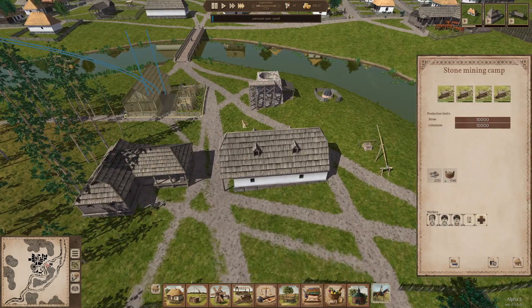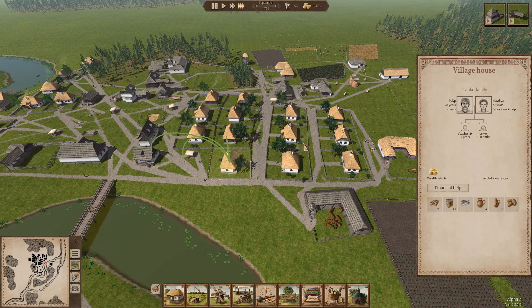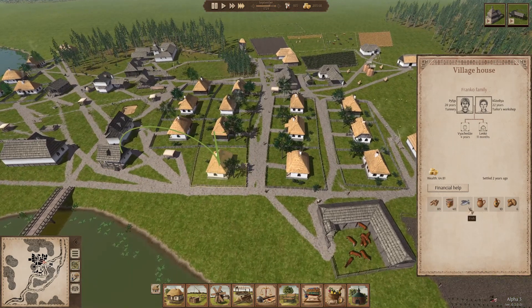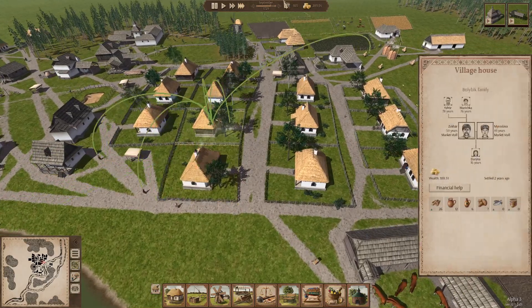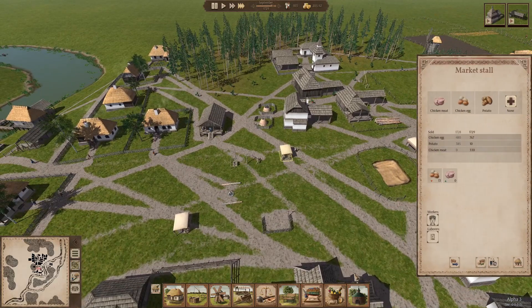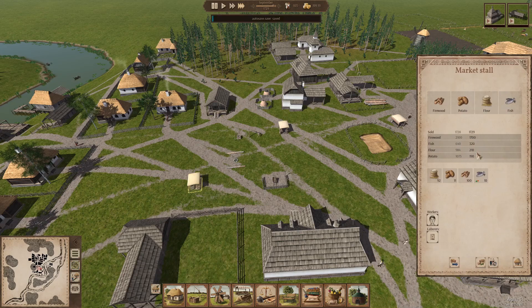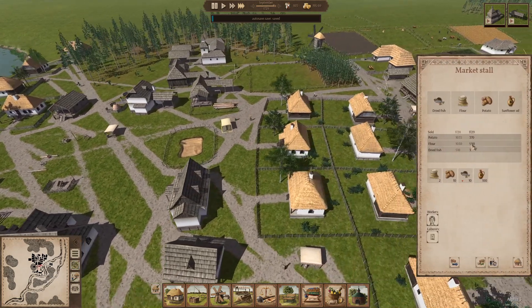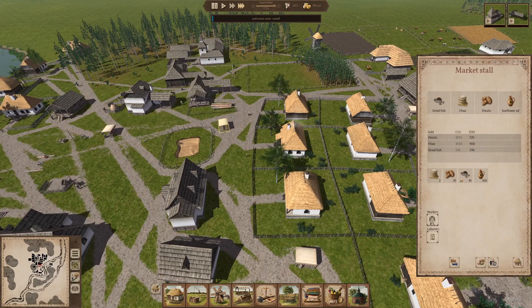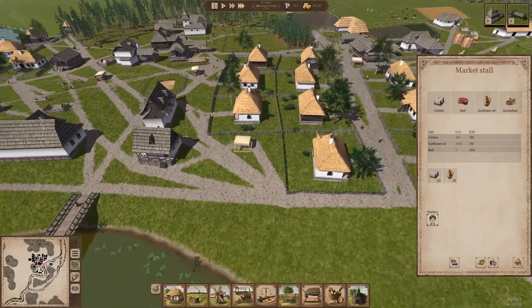For the first time in quite a while nobody's complaining about the variety of food. This particular family has fish, sunflower oil, milk, potatoes, drinking water, firewood, and beef available. We actually are in a place where pretty soon we can probably slaughter some more cattle, and we've had eggs and chicken meat available as well. Looking at the market stalls: we've sold 330 chicken meat, 10 potatoes, and 780 eggs from one stall; 1,700 firewood, 320 fish, 210 flour, and 190 potatoes from another; 370 potatoes, 900 flour, and 390 dried fish from another; and clothes, sunflower oil, and beef from the last one.